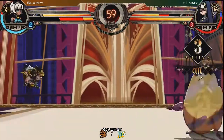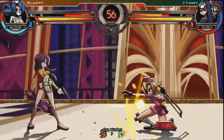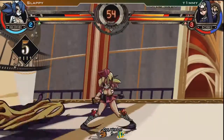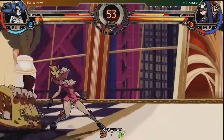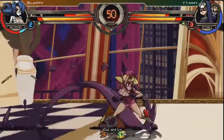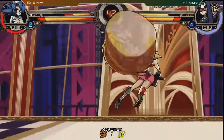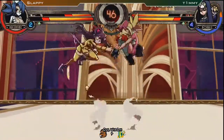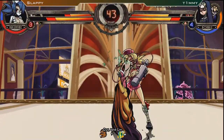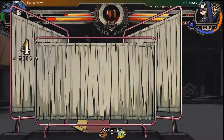Goes for the command grab. You can combo off of that to either the super or the super slide. Gets the cross up — no combo afterwards. That stand heavy gun is an extremely good zoning tool. You can confirm it on reaction into the level 1 super for damage. I think he actually needs a bionic arm out of there, and then grab him into level 3.